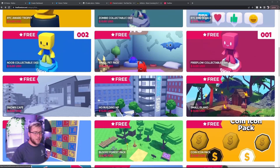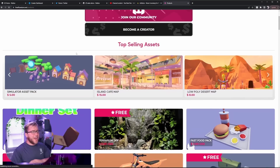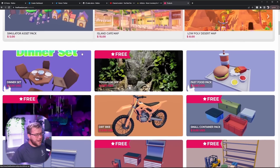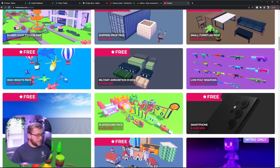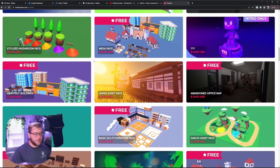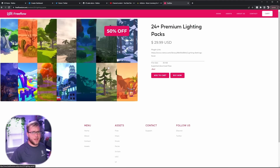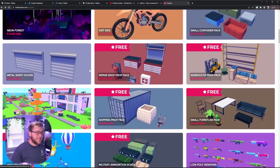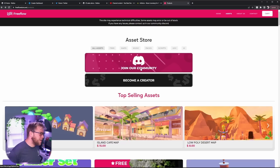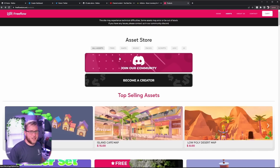The first place winner is going to get 10,000 Robux. The second place winner will be able to hop on to the site and pick any paid asset they want — for example, the most expensive thing on the website, which I think is the 24 Premium Lighting Pack. You could pick anything on the website for absolutely free if you're in second place. Third place gets a shoutout and congratulations for placing on the podium — and maybe I'll toss in some Robux.